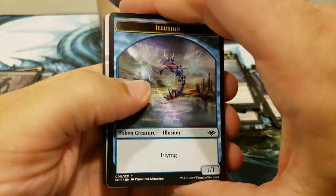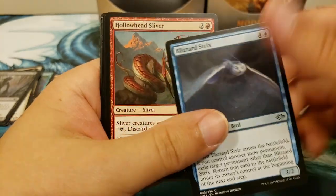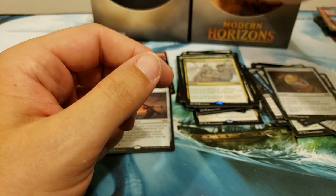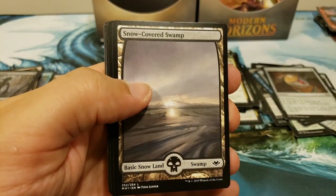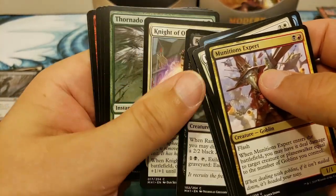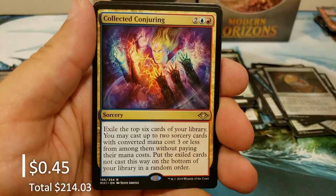Any other goodies in here? Let's do a little peek. Looks like about five packs left here. Steve, I think hopefully you're pretty happy with this box so far — I think it's been a really good one. Emry's Call once again, this time in regular non-foil format. Man do I love some Modern Horizons — this is such a sweet set. I think it got a lot of hate when it came out but it's an excellent set. Tribute Mage. Just three left for Mr. Steve — good luck in the close!